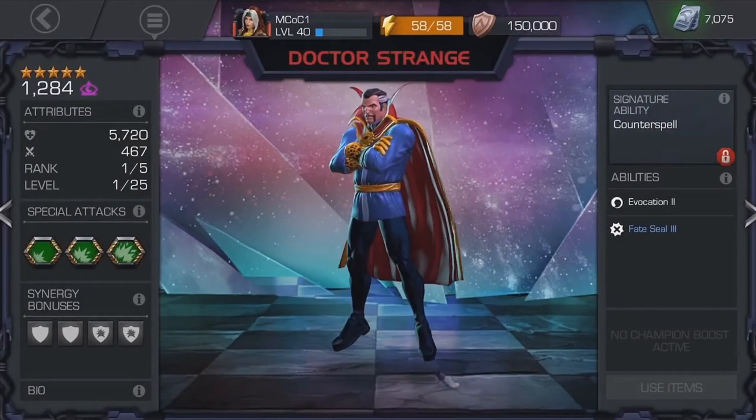The UI is looking pretty sweet. You can see there are new symbols underneath the abilities for Doctor Strange — we've got Fate Seal, which you already know about, and Evocation. They've started adding these new symbols and it's really making it look nice.